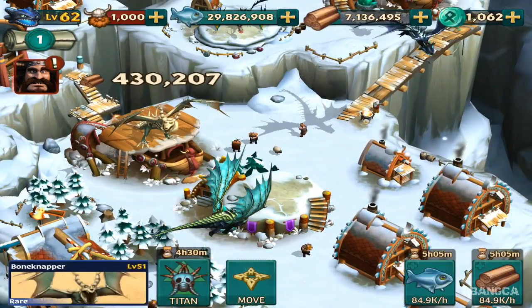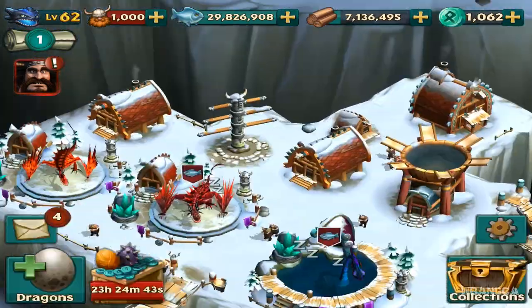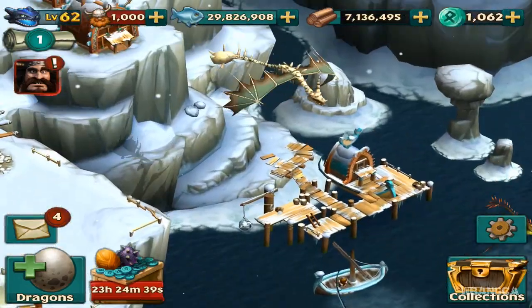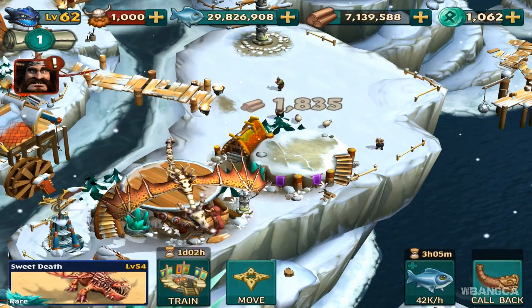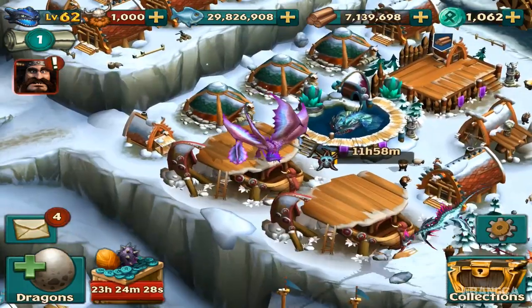We'll collect some wood and then continue on looking at that dragon — it was a new dragon released recently, but I guess by the time you see this video it's no longer recent. Let's go on over here. I feel like leveling up the Bone Napper. Can't level up the Bone Napper. Let's level up the Sweet — can't level that one up either.